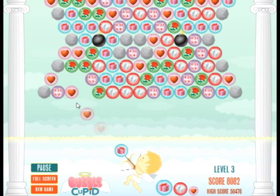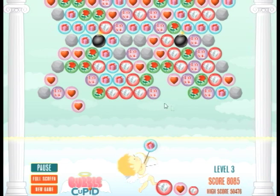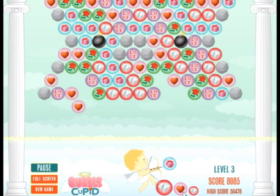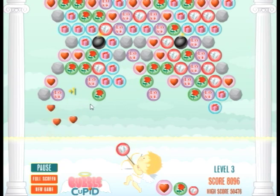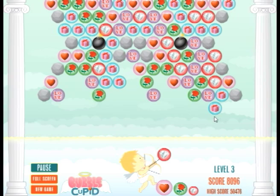This is the third level. As I said, each level is a little bit different. They get more and more challenging. Also, down here you can see it shows you the next three bubbles that you'll be able to shoot, so you can kind of plan your strategy out. Sometimes I just kind of fire without really thinking about what I'm doing.